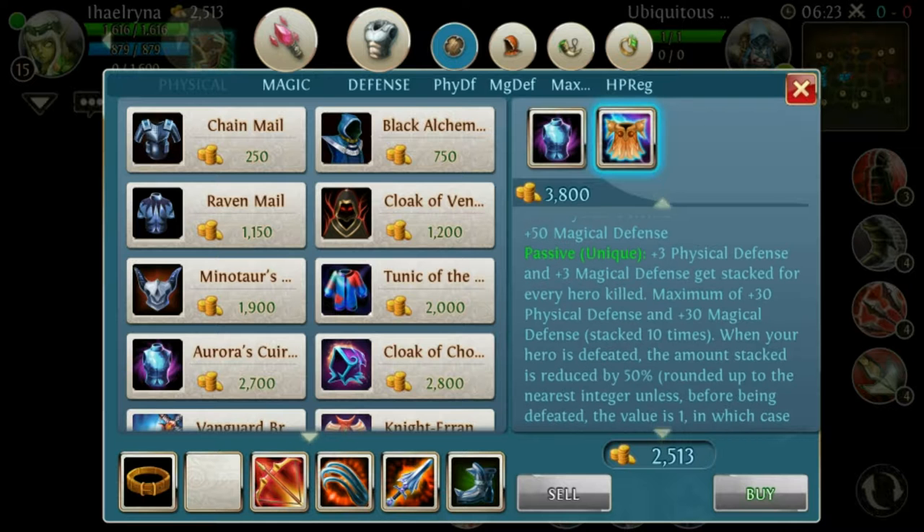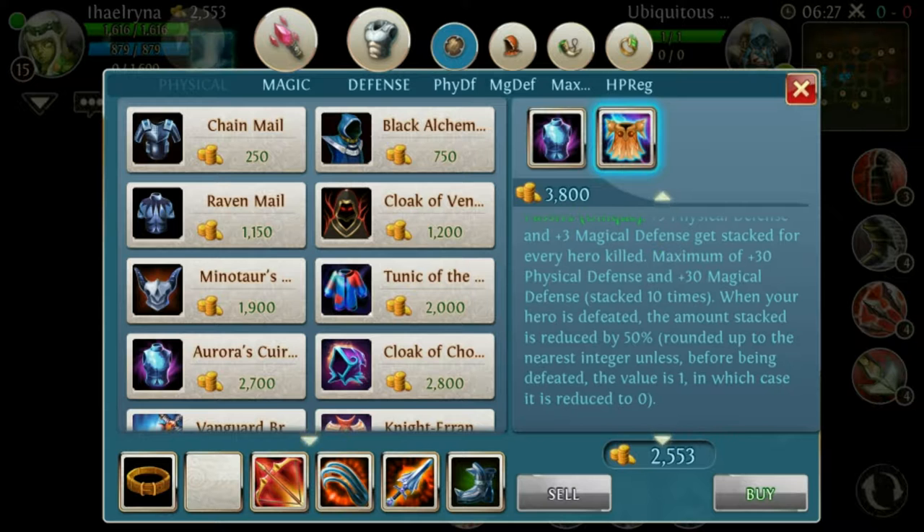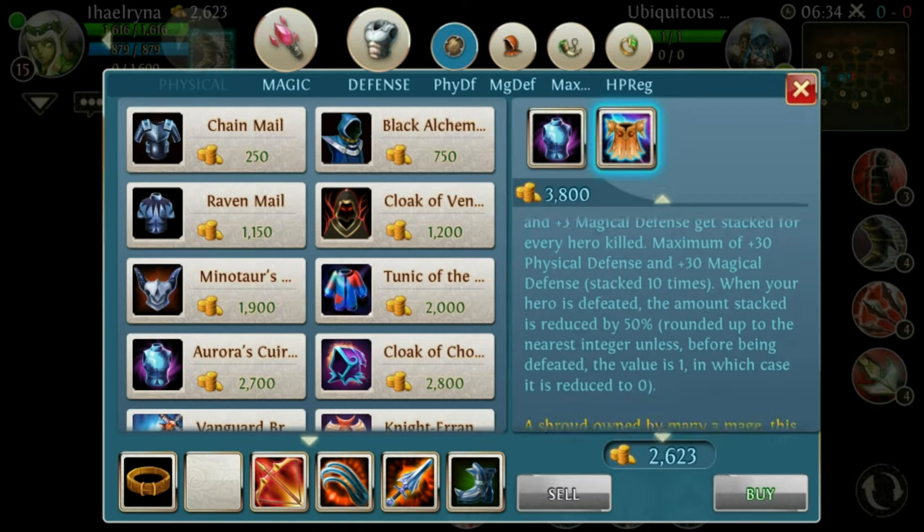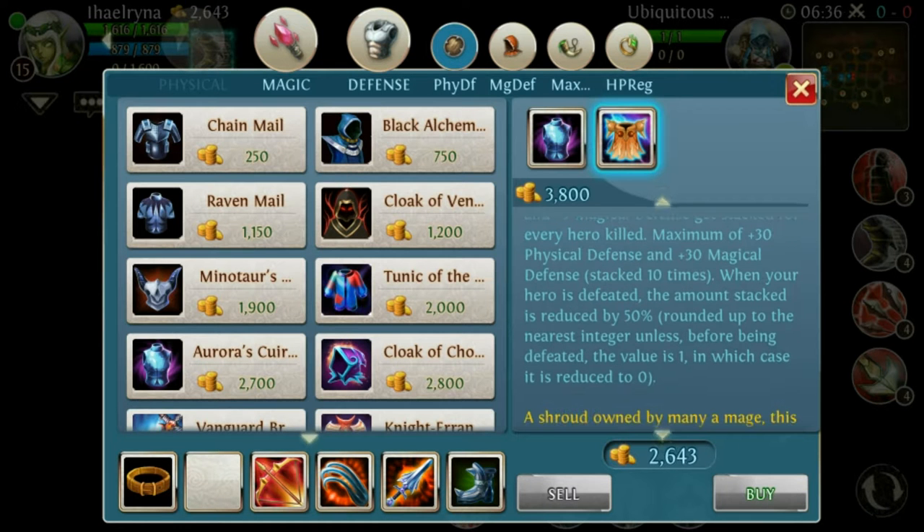The passive gives plus 3 physical defense and 3 magical defense, stacked for every hero kill — not every enemy, every hero kill — up to a maximum of 30 physical defense and 30 magical defense.